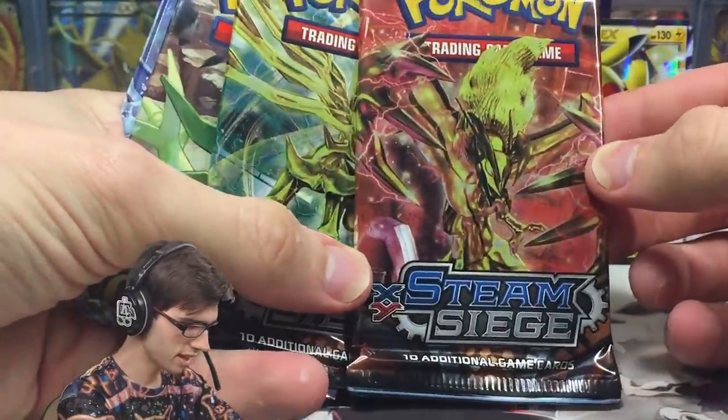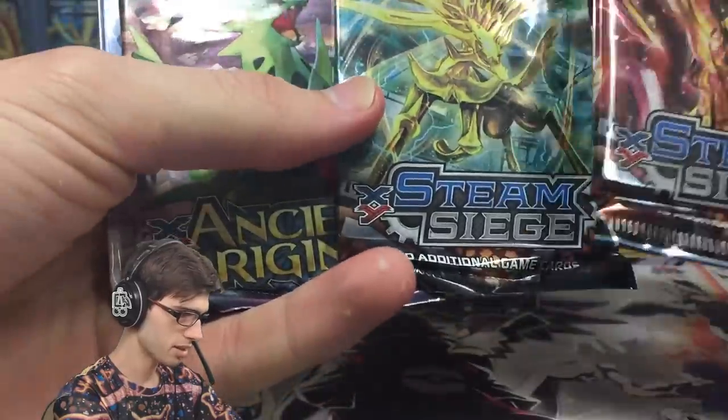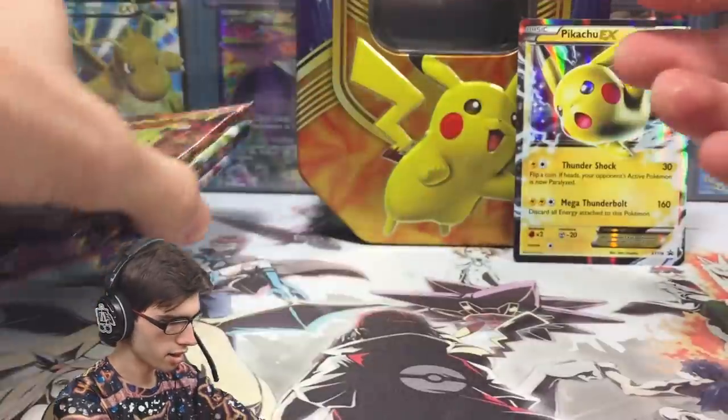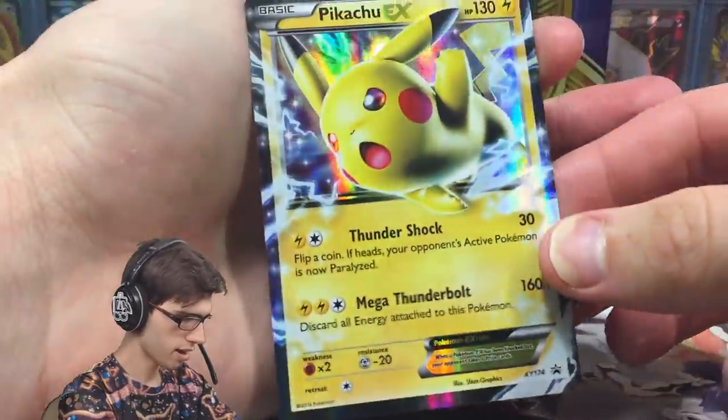What do we got? We got a Steam Siege booster pack, another Steam Siege with the Zoroark BREAK, the Mega Tyranitar from Ancient Origins, and the Primal Clash pack art. So we'll just go in that order.